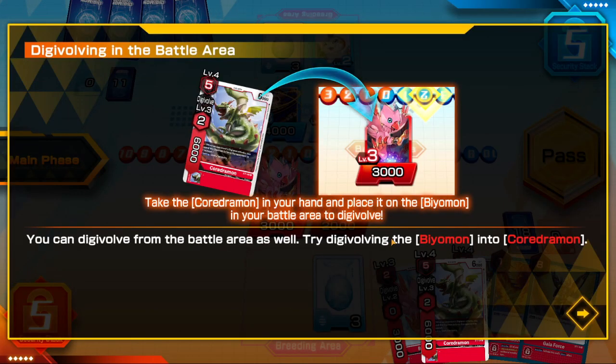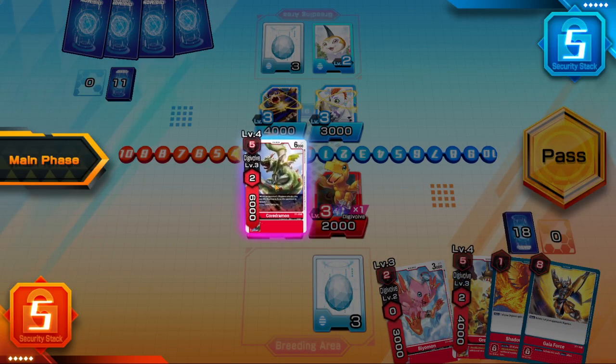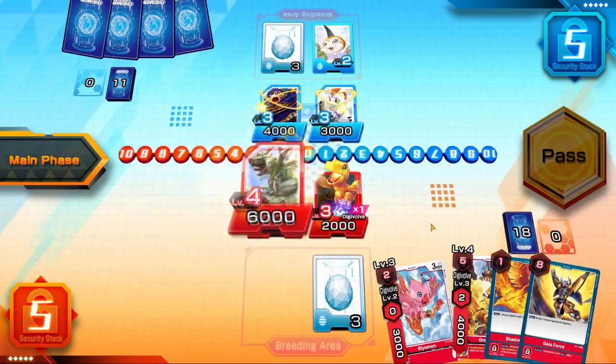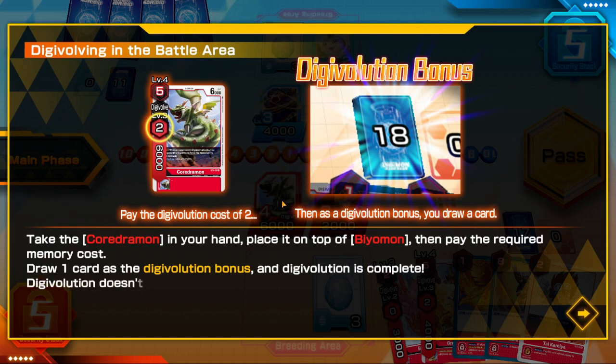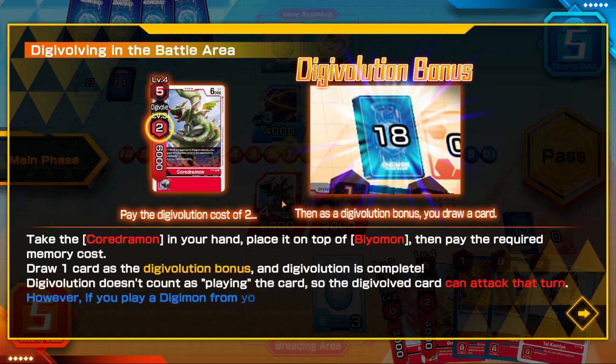You can digivolve from the battle area as well. Try digivolving Biyomon into Birdramon. Take the Birdramon in your hand and place it on top of the Biyomon, then pay the required memory cost. Draw one card as the digivolution bonus — the digivolution is complete. Digivolution doesn't count as playing the card, so the digivolved card can attack that turn.